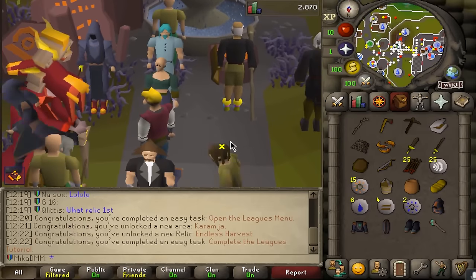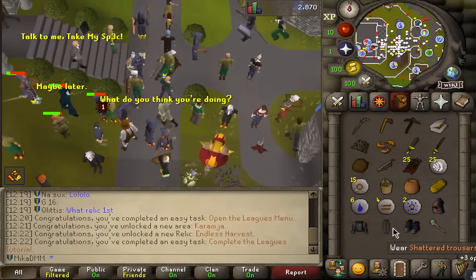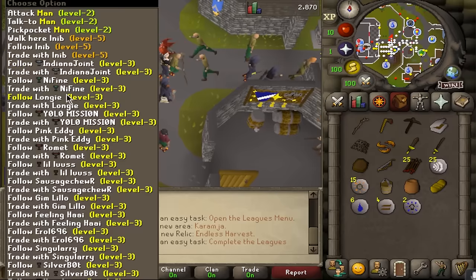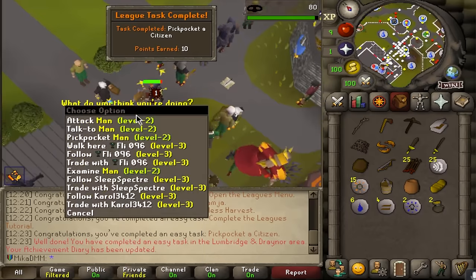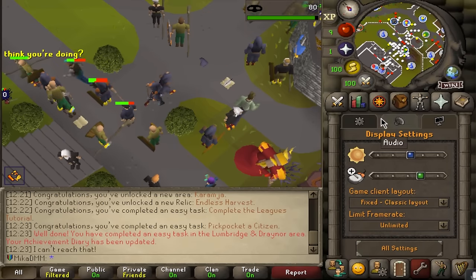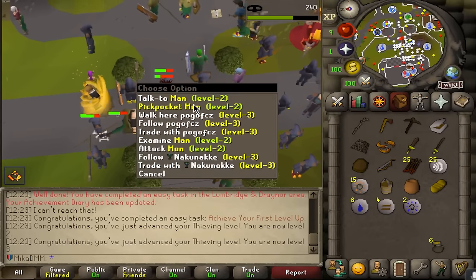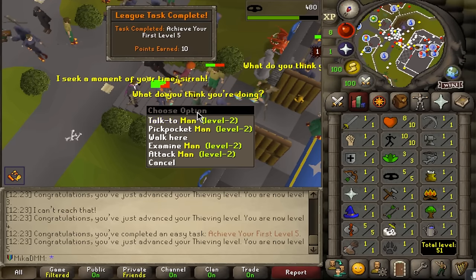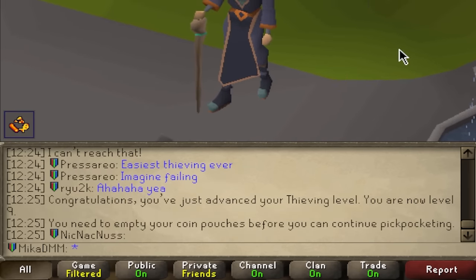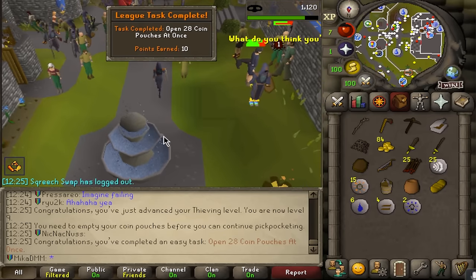That's my very first relic unlocked. Now we can end the tutorial and actually zoom in and play the game. Where do we begin? Let's thieve a bit. If I remember correctly, you get 25 coin pouches and then open them - I already know that's a task. The game also gave me a pet already from past leagues. First level 5! Opening 28 pouches gets a bit of coins and finishes a task.